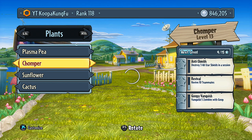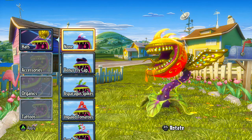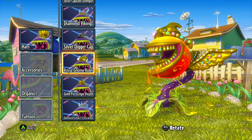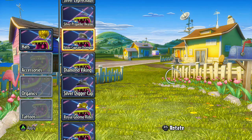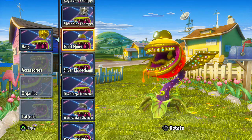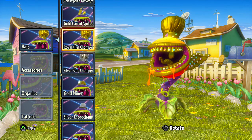Actually, I think in this case we started editing the fire chomper. So we'll go through and look at his stuff. Let's go through the hats real fast. The diamond triceratops — that is pretty ballin'. The gold periscope, the royal gnome rider, we're on the silver digging cap, the diamond viking, silver captain chomper, silver propeller beanie, the leprechaun, the gold miner, the king chomper — everyone needs more king. The royal chef one — that's what we're rocking with this one, looks pretty sick.